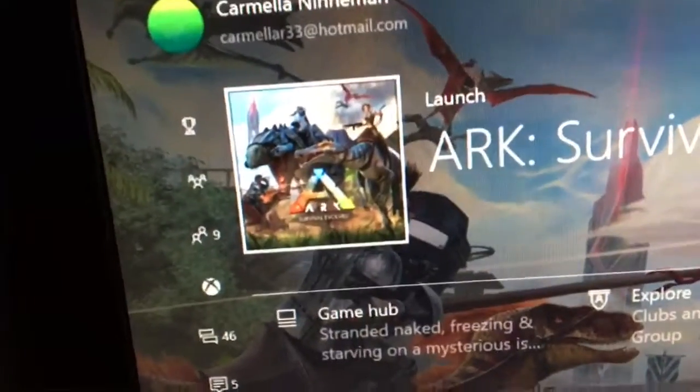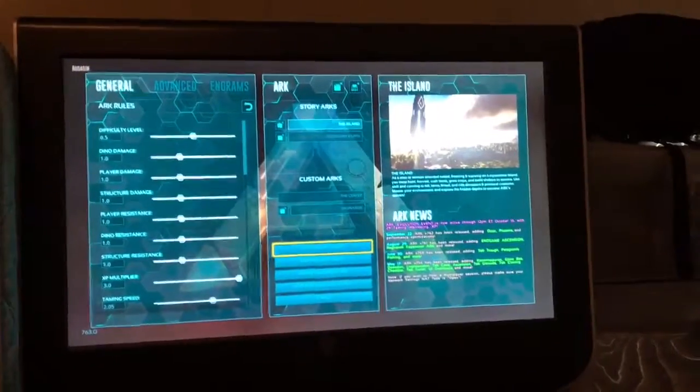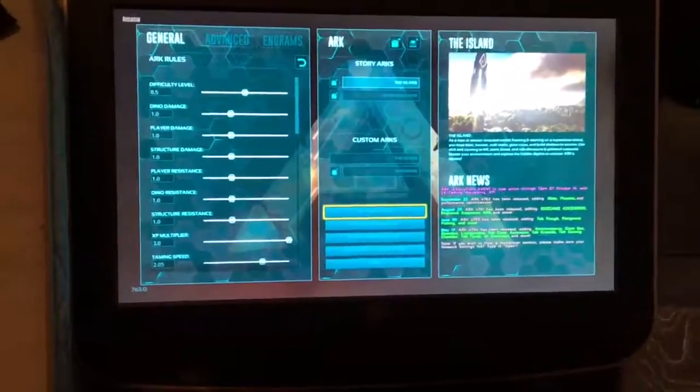Now it should say launch, so you just launch it up. So now you should be in the screen. Just click close slash local. Go to your world and start it up. And just wait for it to load.